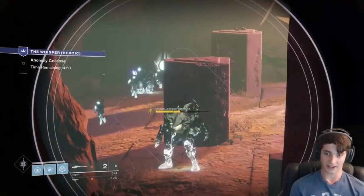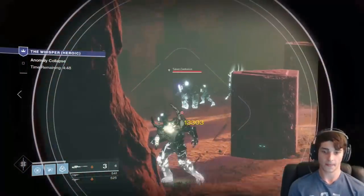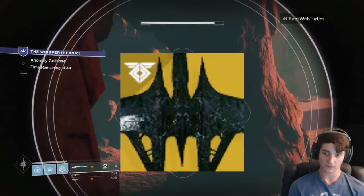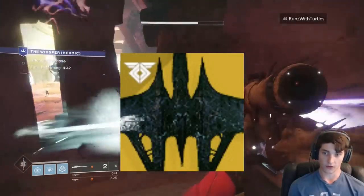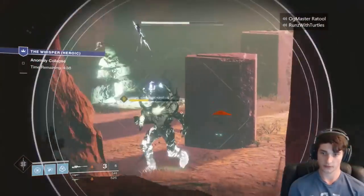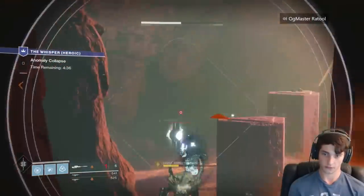Hey guys, Scaradine here. Welcome back to my channel. Today I'm going to be showing you how to get the secret A Thousand Wings ship from the Whisper heroic version, which is the mission where you get the Whisper of the Worm sniper rifle. This is just a smaller side quest type of activity to get you a secret exotic ship.